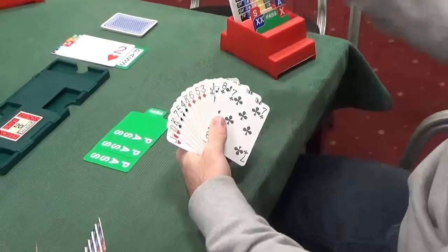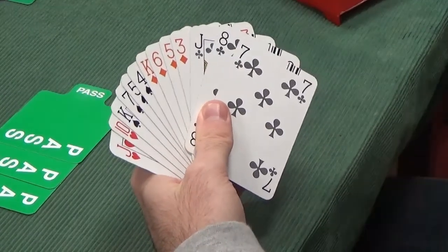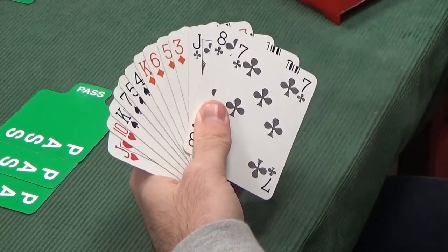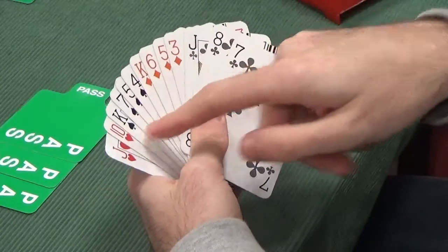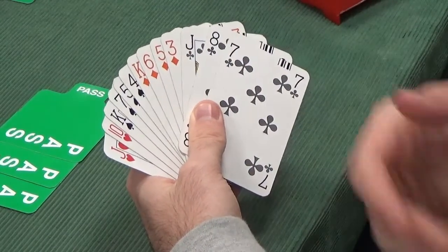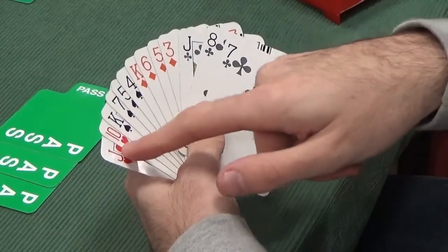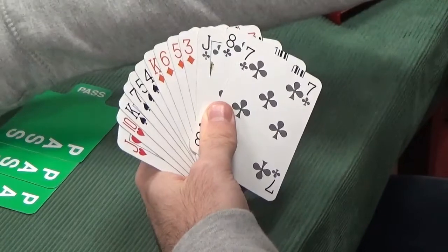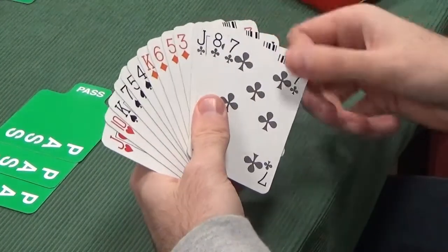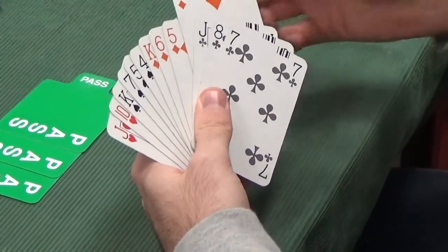So 2 hearts gets passed out, and South ends up as the surprise declarer — because South bid hearts as the relay. Looking to the lead, we could lead the jack-10 of trumps, though leading from trump shortage isn't ideal. We could lead low from spades or diamonds, both low-liking. I'm going to lead a low diamond and hope partner has good diamond cards. I'll opt for the 3 of diamonds, with the 7 of clubs as a close second.